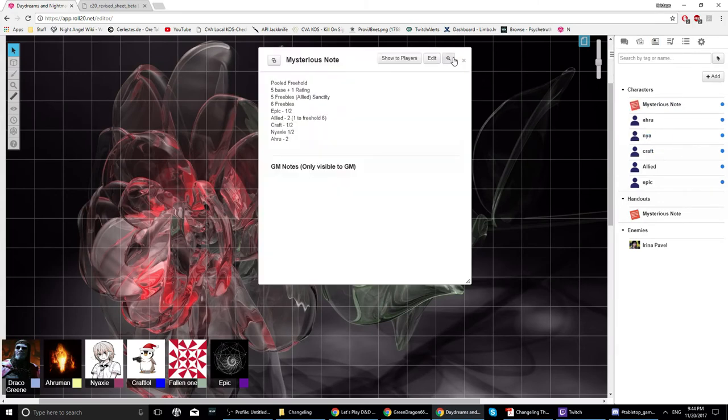The group discusses ways to cheat the title-interaction requirement, like burning Glamour. Allied says he has his own ways of cheating it. Someone asks if that involves buying all the Realms; he says no. The GM checks the shared document and notes six unused freebie points in the pool: one each from Epic, a crafter, and others, plus two from himself.